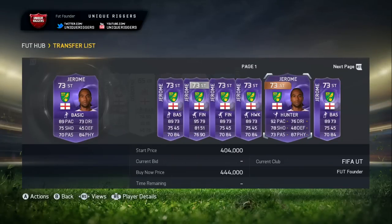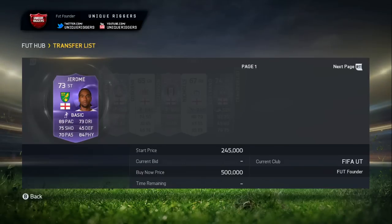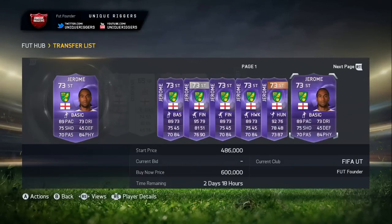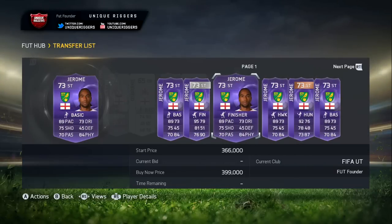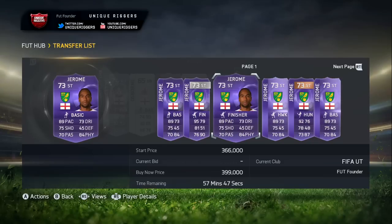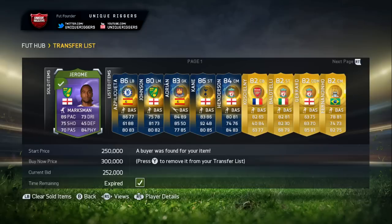So I picked someone up for $199k, and on the market the cheapest one up was $399k the very next day. From just a few days ago, he's actually selling for around $450k now. I did actually sell him pretty cheap just because I wanted to show you the video — he sold for $252k. But still, after the EA tax, that is like $40k to $45k profit, which is very nice. So if you pick up a few of the cards, you can make a decent amount of profit.